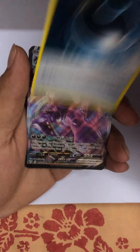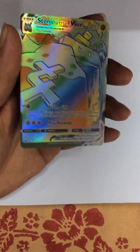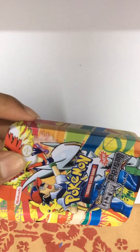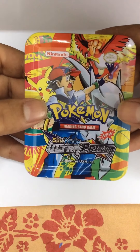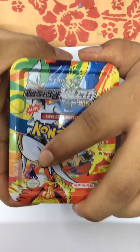First pack open - we've got a Lunatone, a Hippopotas, energy, a Cuptube. Okay.